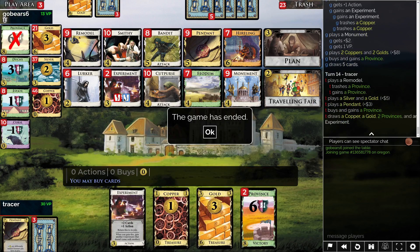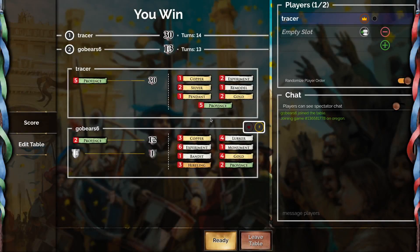I don't know what to do off the 5-2 like they had. You definitely don't take lurker — lurker was just bad. Possibly you take remodel. I think that's probably what the move would be: take remodel there and try to get to where you're doing the plan/experiment stuff as fast as possible. That was kind of a weird tight game. I did end up getting five provinces in 14 turns, so I don't think I was messing around too much. And that's how it went — see you all.